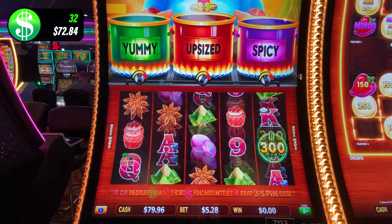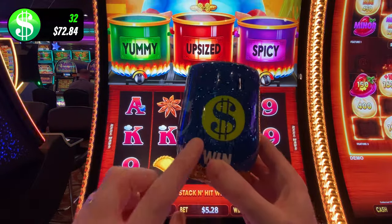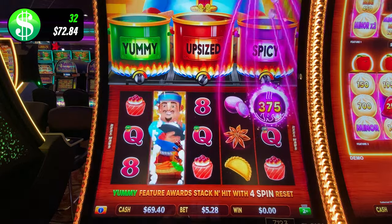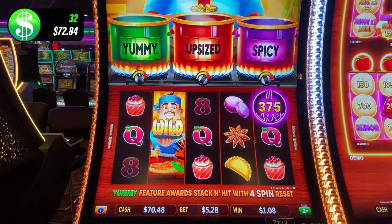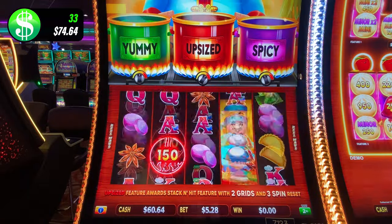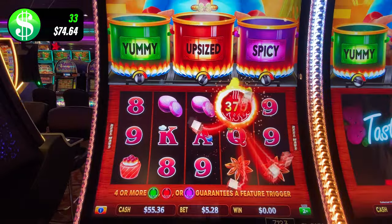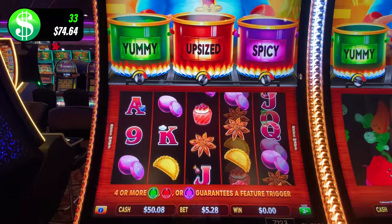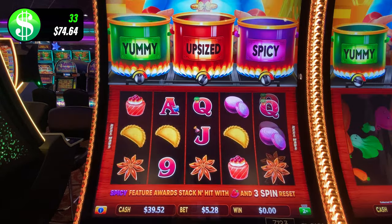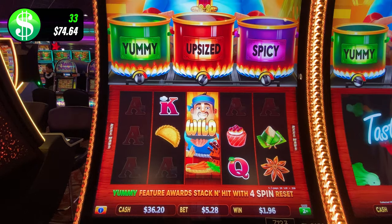Turn it up, get hot! Well, if you ain't winning, do the sipping and the spinning. $1.80 — come on, I want a hand pay! Cook me up a hand pay please. Here it comes — I feel it! Big wins only. Aces — not even the bet back, $4.32.